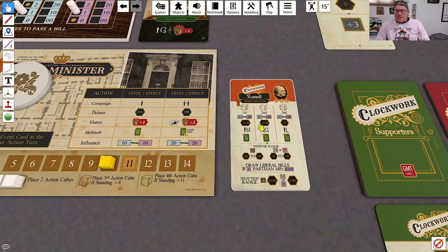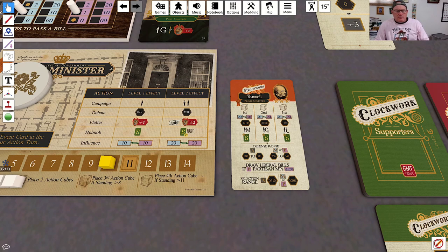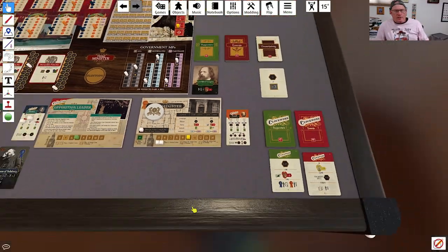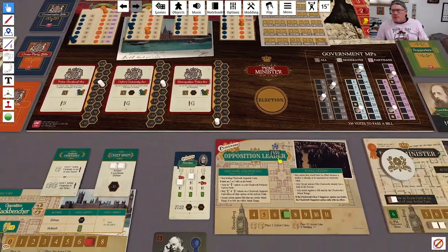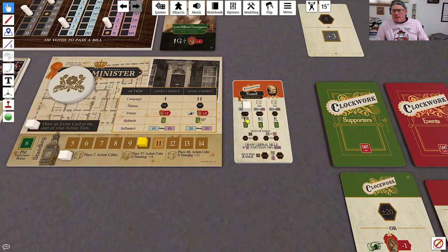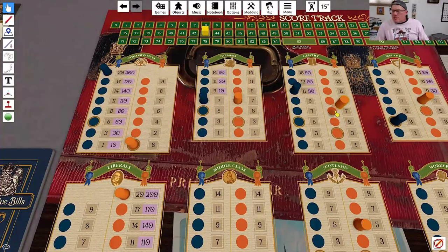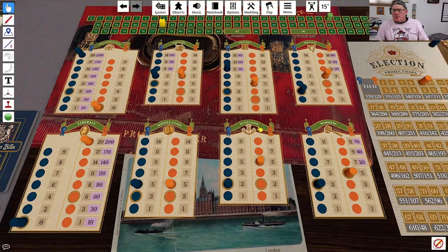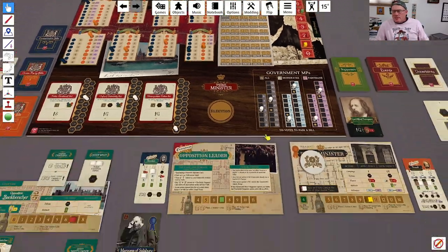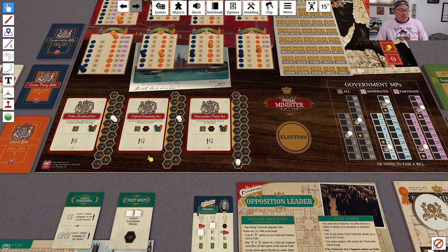He is going to focus — he's not going to do influence again. The next one up is plus 10 on the highest bill, but the highest bill is at 360 votes which is outside of his defense range, so for both actions he's actually going to campaign — with the middle class and then with the gentry. Gentry plus two, middle class plus two, so he goes up to 13. Elections are still looking better for him, but he didn't pay any attention to the Oxford University Act or the Police in Scotland Act.